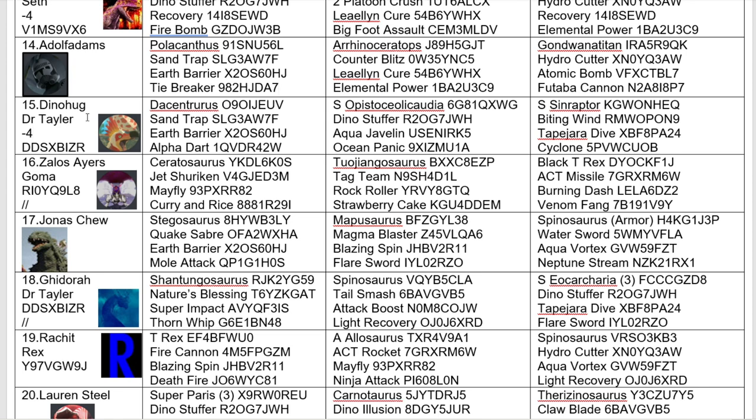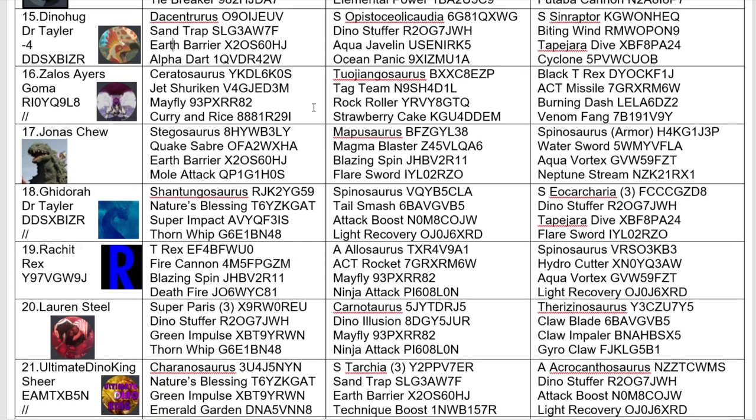Here's our final naughty toddler, Dino Hug, coming in with DeSantarurus, Super Epistocelacordia, and Super SineRaptor. Sandtrap is good on this guy — Earth Barrier, a bit of resilience. Seems to be more defensive than attacking; that's the vibe I get from it.